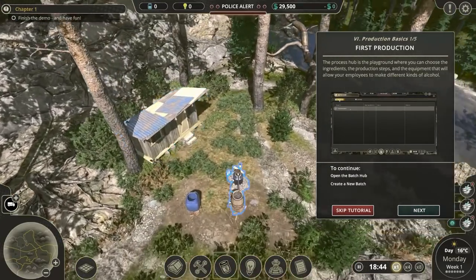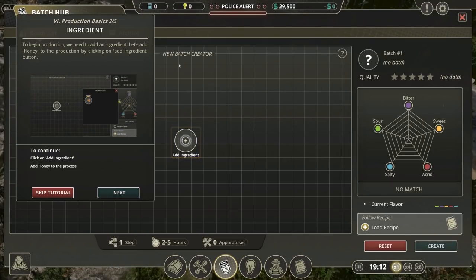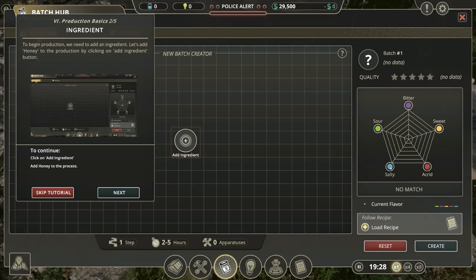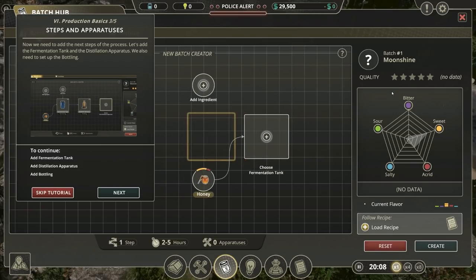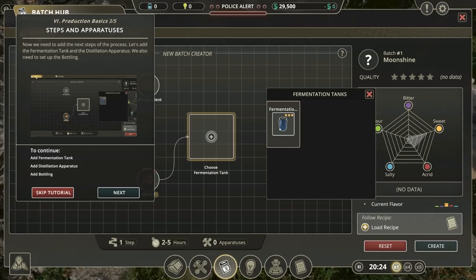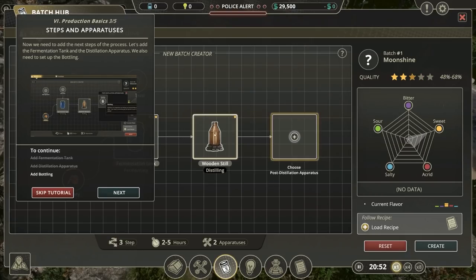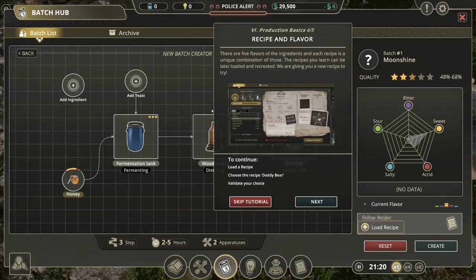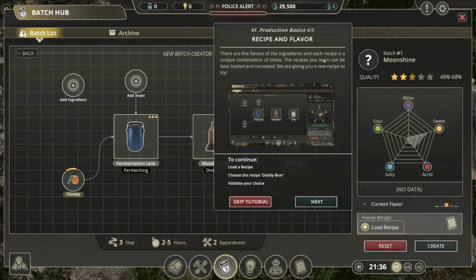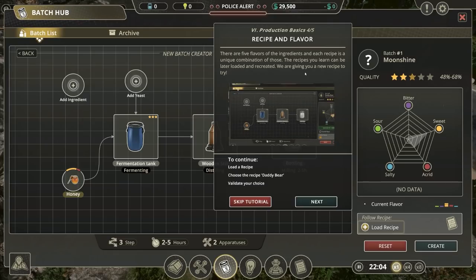The process hub is a playground where you can choose ingredients. Let's have a quick look - we can create a new batch. We've got our batch creator. You've got sour, bitter, sweet, acrid, and salty. We add an ingredient - we're going to add the honey. That's obviously immediately sweet and acrid - 70% sweet, 30% acrid. There are five flavours and the ingredients. Each recipe is a unique combination of those. The recipes you learn can be later loaded and recreated.